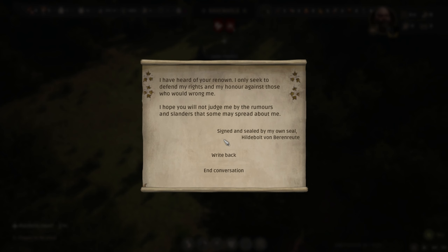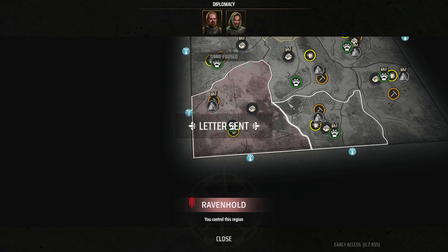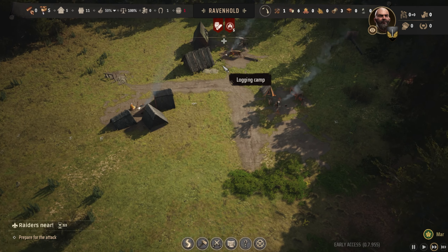A message for me. "I've heard of your renown. I only seek to defend my rights and my honor against those who would wrong me. I hope you'll not judge me by the rumors and slander that some may spread about me. Signed and sealed by my own hand, Hildebrandt von Berenroth." We're going to write back and say: you have no rightful claim to Subets and Holstenstation. To those places you claimed — Ravenhold is the only true land. It's a mighty village.